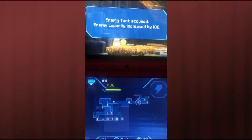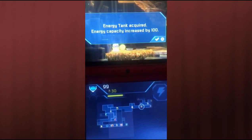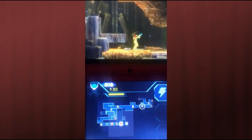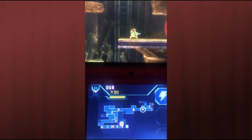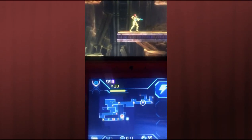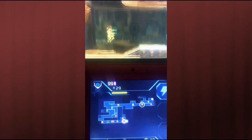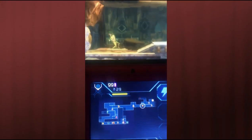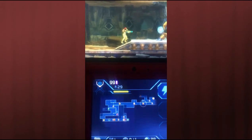Once we get it we can continue into the next area. This is an energy tank — the energy tanks increase your life energy. Each purple bar means that you have 100 energy, so the more energy you have the more you can survive. To enter through this area you have to fire a missile at the red area so you can enter through here.